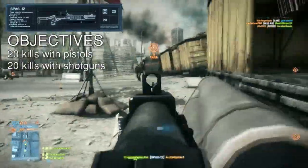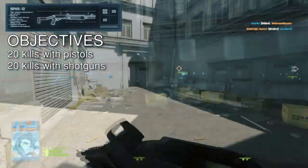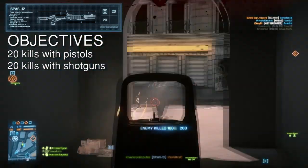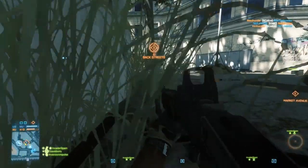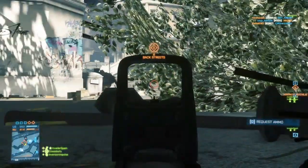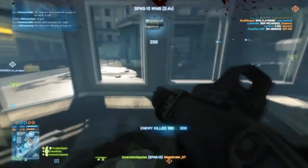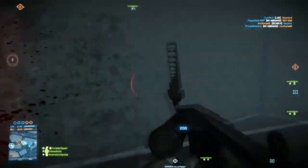We also have the all-class weapons: the SPAS-12 and the MP5K. The SPAS-12 is inconsistent consistently — the hip fire isn't as good as the 870, but when you aim down the sights every shot becomes a kill. It's very similar to the 870; if you like the 870, you'll probably like the SPAS-12. Overall it's just another pump shotgun to play with.